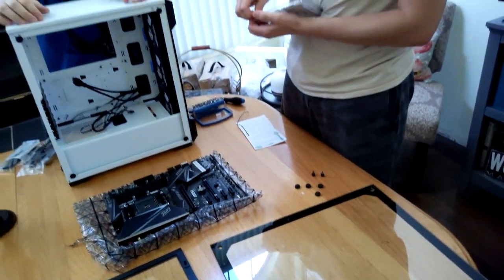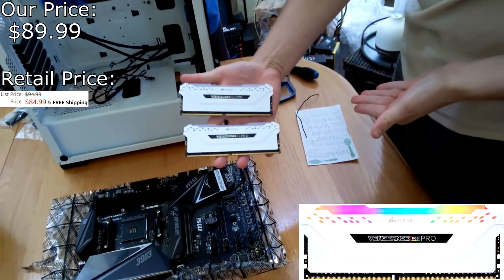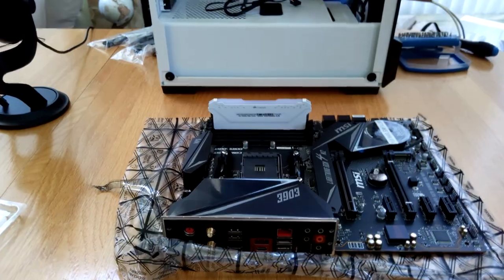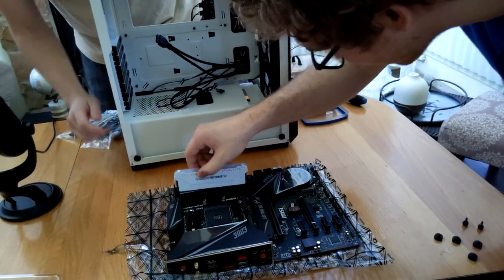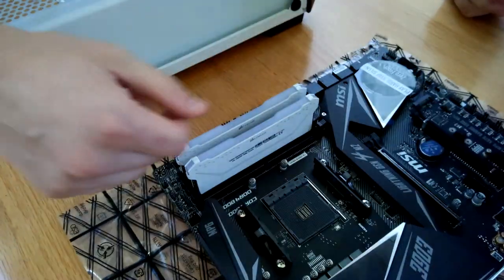RAM is also what tanks whenever you have too many Google Chrome tabs open. But with these bad boys — RGB Corsair Vengeance Pro 3200 MHz — you can have 50 tabs open, no problem. Very, very nice. So there's a lock on this slot; just push it down until you hear it click. It's a little wobbly but that's because it's only supported at the bottom.